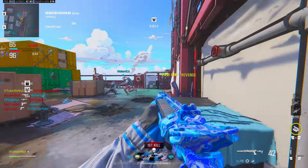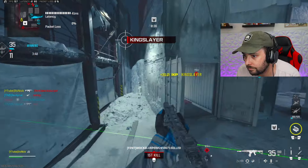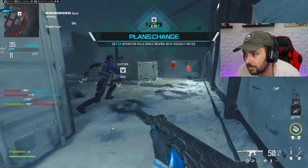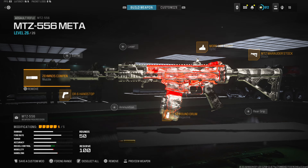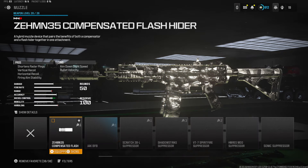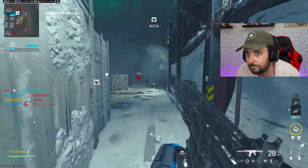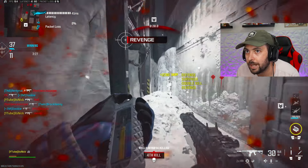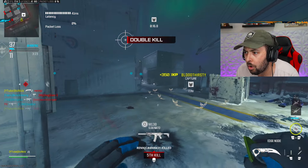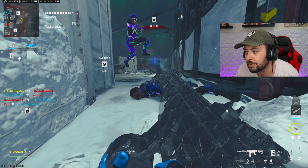The first weapon on this list in the number five spot is the MTZ. It's not a gun that's really good in every situation, but it's insane at long range, insane at mid range, and decent at close range too. The first attachment is the Zemin 35 Compensated Flash Hider for the muzzle — good overall for recoil control and reduced radar ping. For the underbarrel we're running the DR6 Hand Stop for sprint-to-fire speed, movement speed, without sacrificing recoil control.